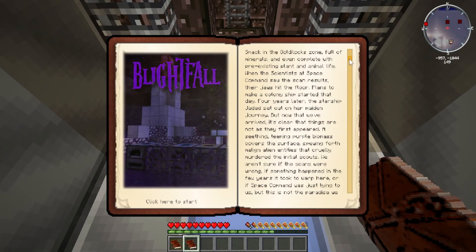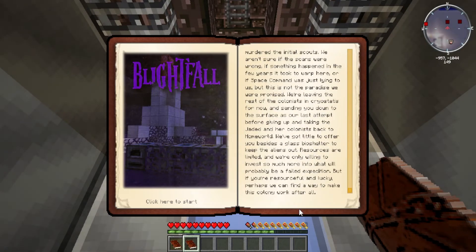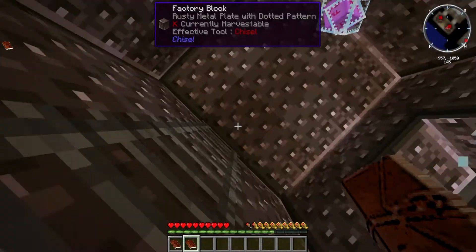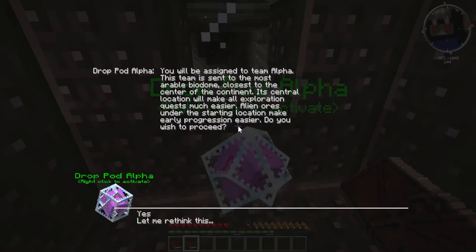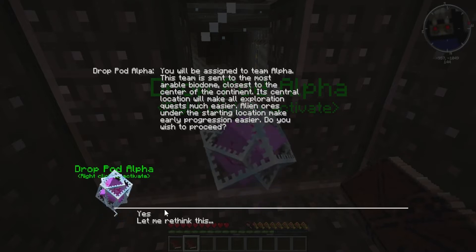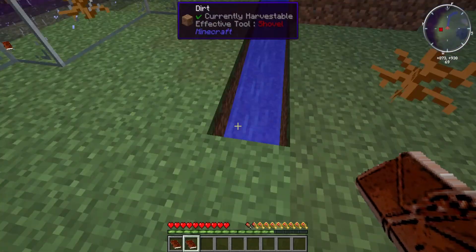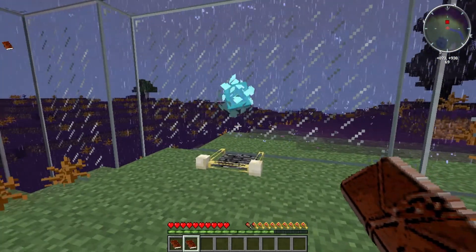Blightfall has quite a story that involves interplanetary travel, alien invasion, and fighting them off. The backstory of this modpack is about you trying to colonize a brand new planet, but things will not go as easy as you thought they would. Your goal is to clear the hostile alien life and get rid of the big purple biomass that lurks above